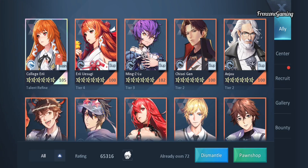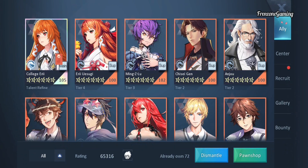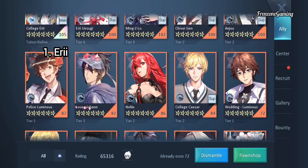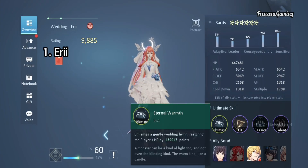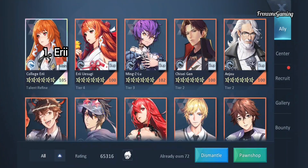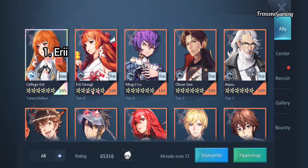For allies, I'll suggest Airy — any Airy except Wedding Airy and Christmas Airy, as those two Airys have poor ultimates and passives. I'd advise you use Wedding Airy or Christmas Airy. Next will be Love Johan.